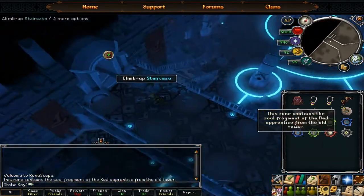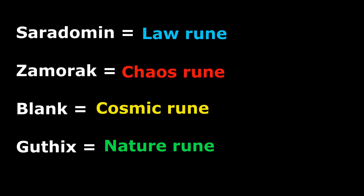Head west and exit. Go back until you see the room with the four statues. Each statue needs a rune placed on it. For Sarah, place Law. For Xam, place Chaos. The blank one needs Cosmic. For Guthix, place Nature.